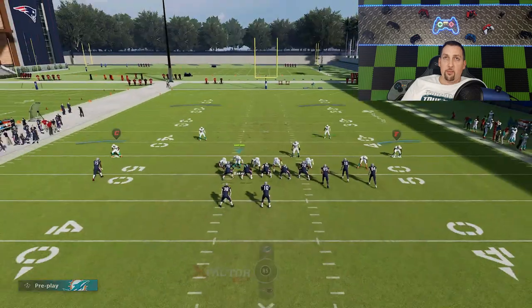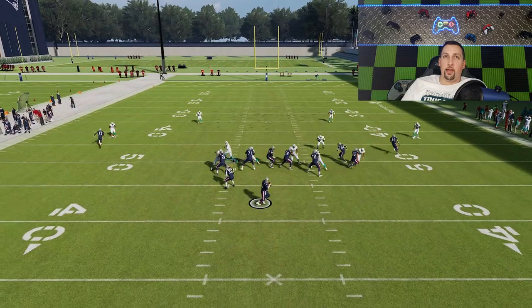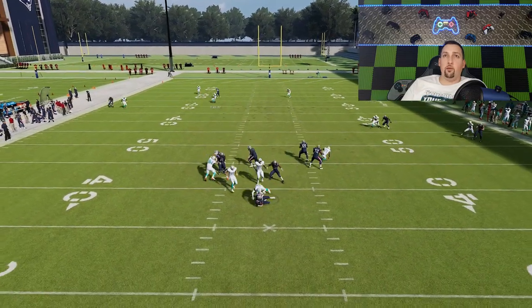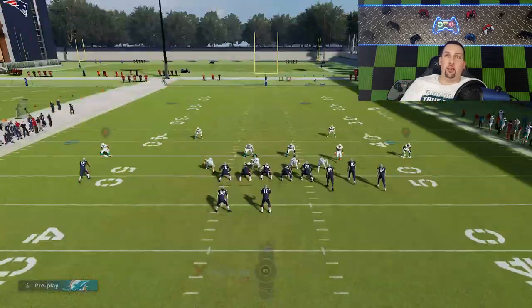I'm just going to come down this gap, guess pass, hover here for a second, wait for that guard to react to me, and then the cornerback will shoot in free. I didn't quite get the reaction I wanted, but you can see we eventually get a coverage sack because we do have good coverage. We'll try to set that up again.